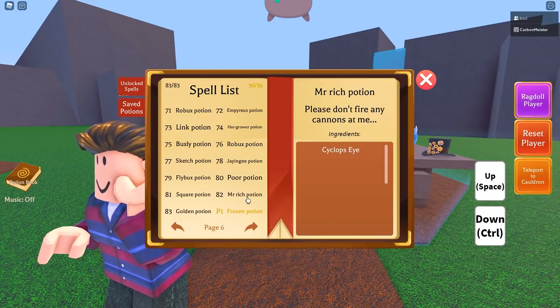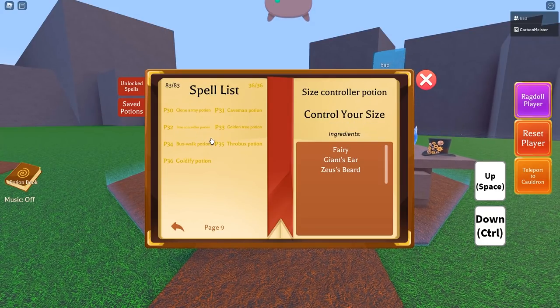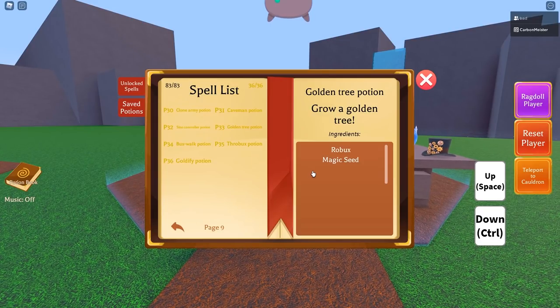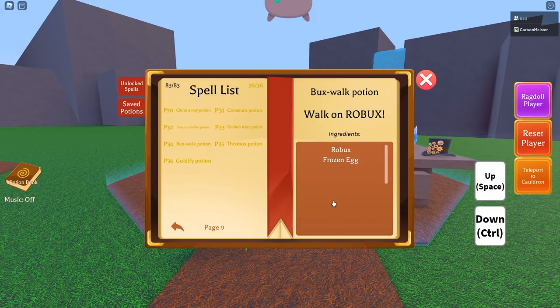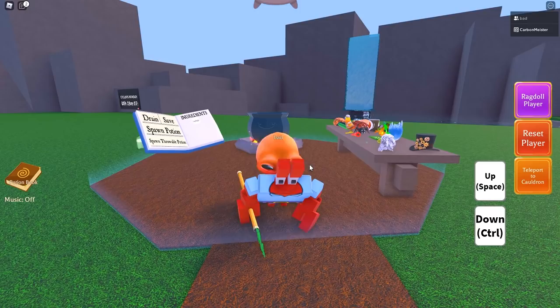That's every single free potion. Now let's move on to the premium potions. P32 is fairy, giant's ear, and Zeus's beard — that makes the Size Controller potion. P33 is the Golden Tree potion: robux with a magic seed. P34 is robux and a frozen egg to make the Bucks Walk potion. P35 is the Throw Bucks potion: robux plus a hat of gear. The final one is the Gold Defy potion, which requires robux, a fairy, a chameleon, and Zeus's beard.